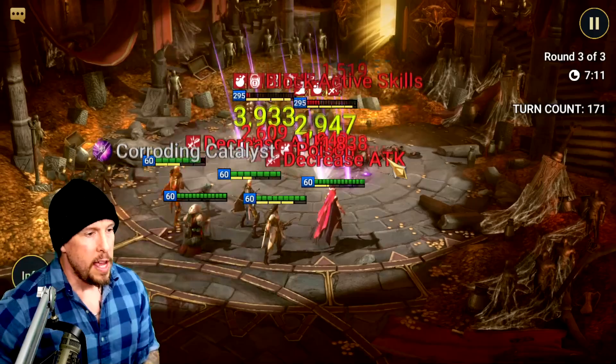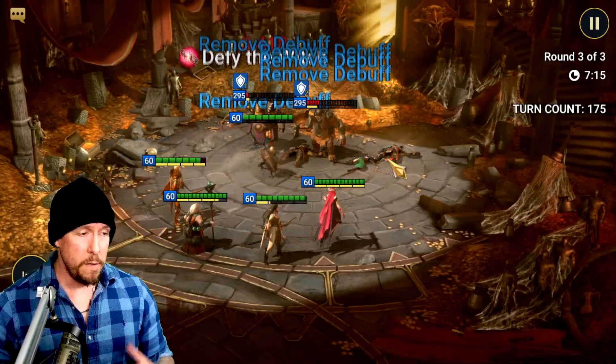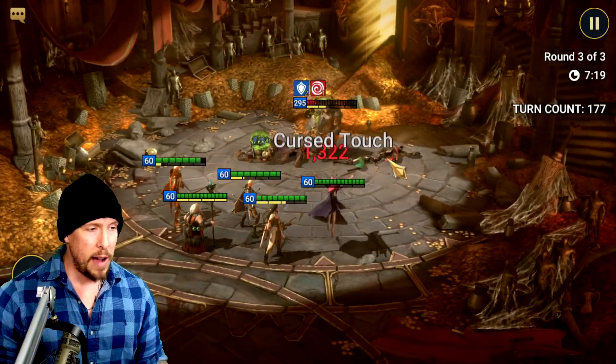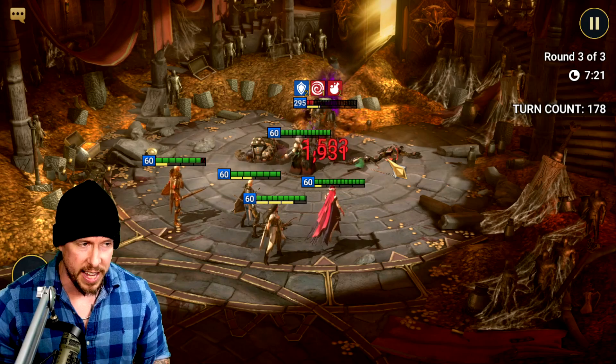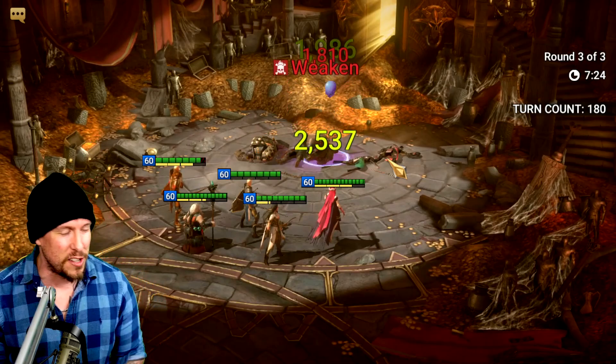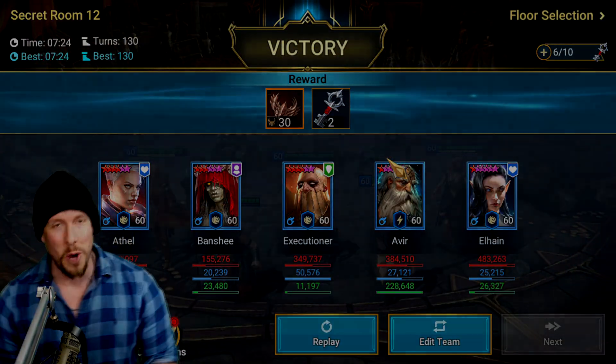We can just go auto from here on out. I hope you enjoyed this guide on Avir the Alchemage — a very good, underrated support rare. After seeing him in action, I'm upgrading him from a B- to a B, maybe even a B+, depending on what you need. Just like every champion in this game. Thank you for watching, guys. Much love, and as always, take care.